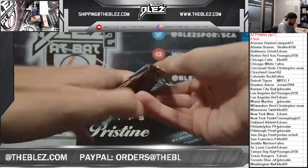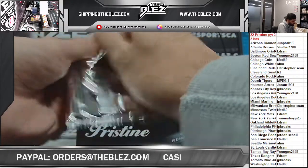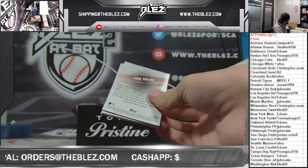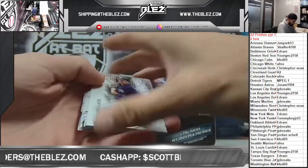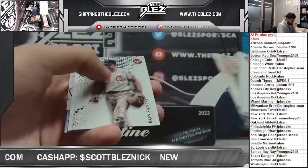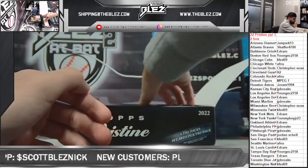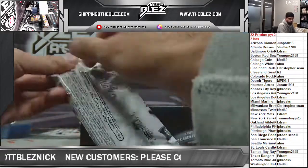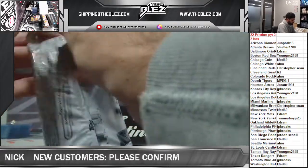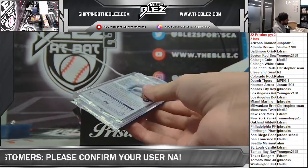He doesn't have many cards — Nasty Nestor. I think he's got a 2019 Topps Chrome rookie with Seattle. Brujan. He actually collects himself, I've heard. Nestor Cortes.